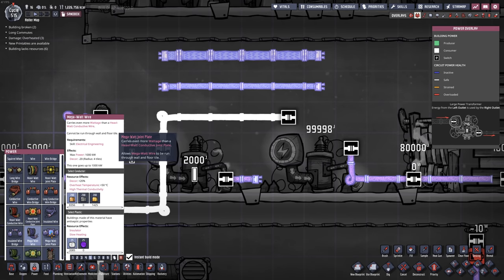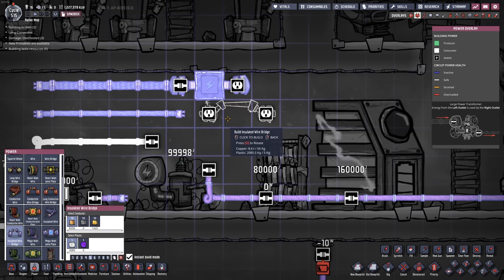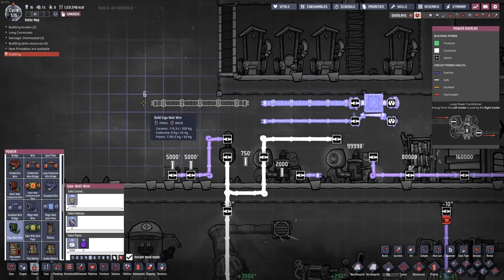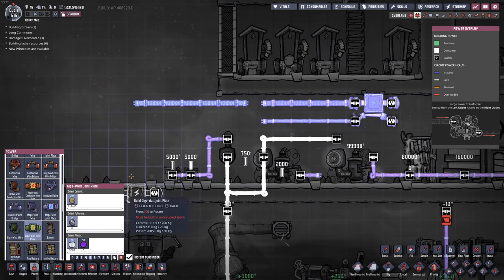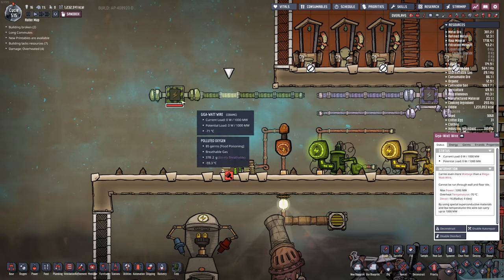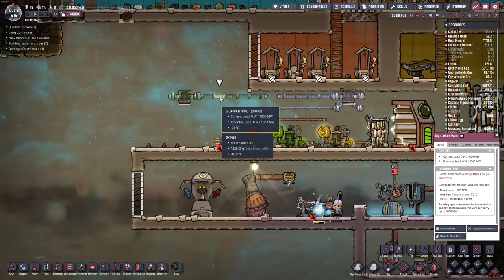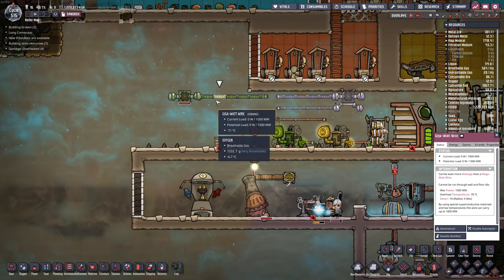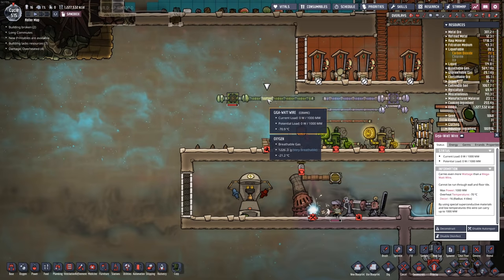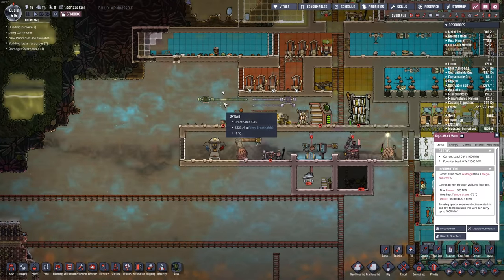The megawatt wire is capable of one thousand kilowatts and comes with its own megawatt joint plate, plus an insulated bridge. And if that isn't big enough, say hello to the gigawatt wire, which has its own gigawatt joint plate. While this wire can move an insane amount of power, it's quite challenging to use because its overheat temperature is minus 70 degrees Celsius — it's made of superconductor material, and if it gets too hot it starts to break down. But if you're pushing a gigawatt of power, using a little extra power to keep it cool probably isn't the biggest ask.